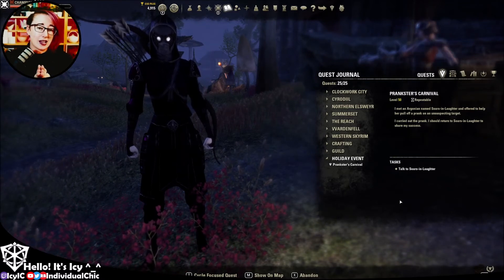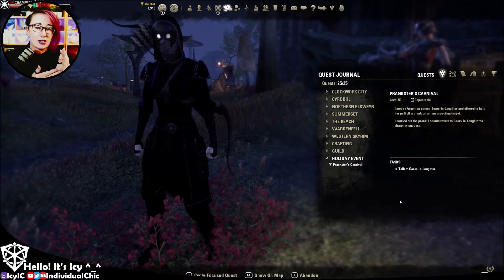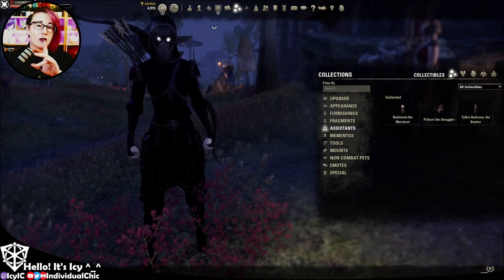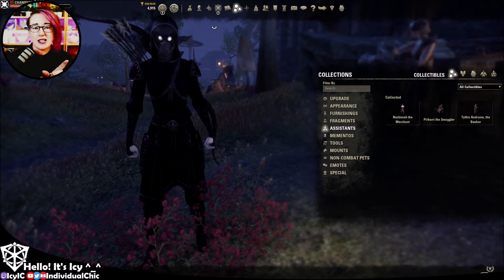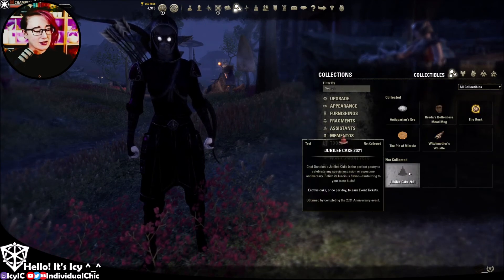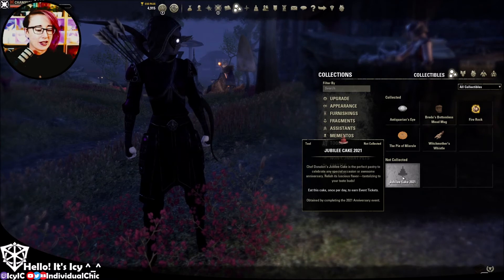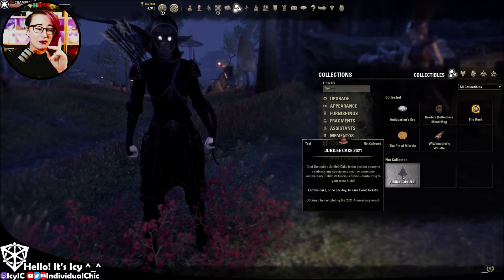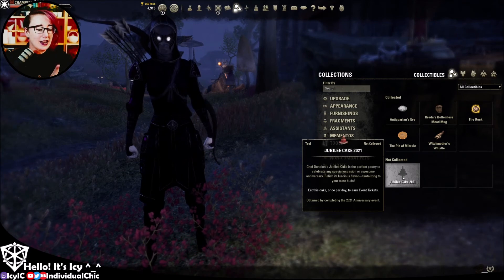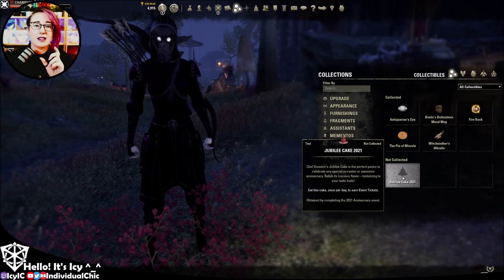The other important thing about the anniversary event is the double XP generation. During the anniversary event you will get a small quest under the Crown Store — it's a free quest. It points you to your alliance's starting city where you do a mini quest to learn how to make the cake for this year. The jubilee cake 2021 will be found under the Tools menu under your Collections. Eat your cake once a day to earn the event tickets. The event tickets are not related to turning in the quests — the quests are extra. Every time you eat the cake, you get double XP for two hours.